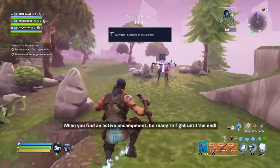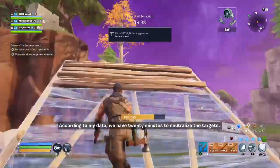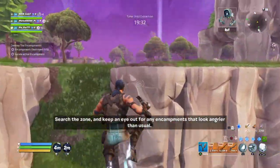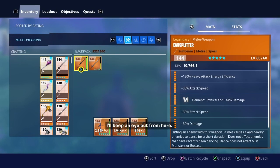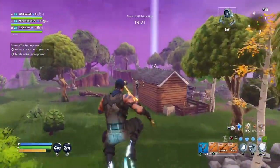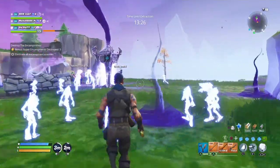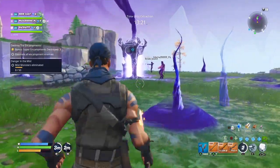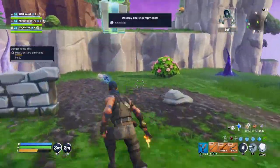I randomly joined one on a public match, and there were two of us — me and another player whose power level was roughly five levels under mine. So I'm not the only one queuing up for low-level missions. If the whole group is on board, with 19 minutes on the timer we'd have roughly seven minutes to complete a really easy low-level mission, even if you weren't 100% focused on rewards.